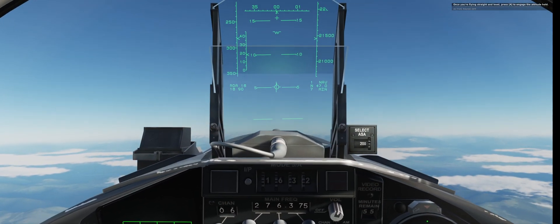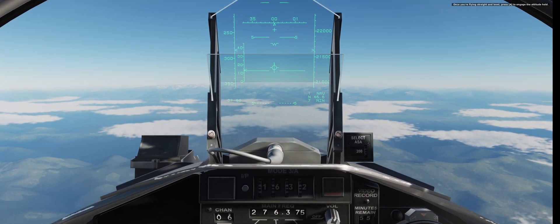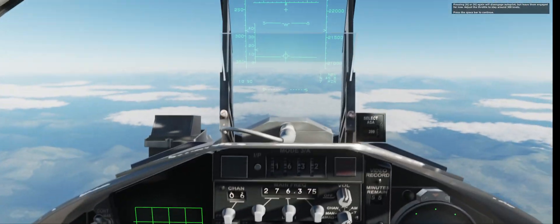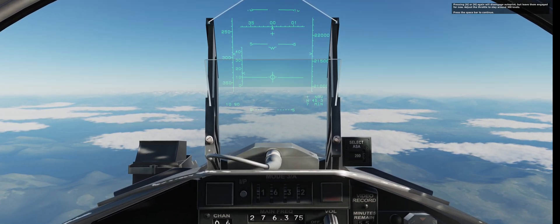Once you're flying straight and level, press A to engage the attitude hold. Next, press H to engage the altitude hold. Pressing A or H again will disengage autopilot, but leave them engaged for now. Adjust the throttle to stay around 300 knots.